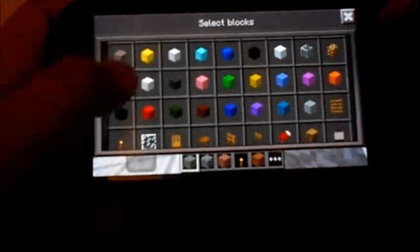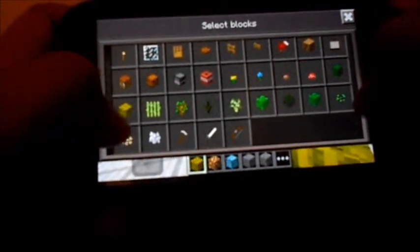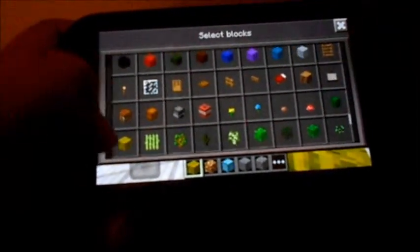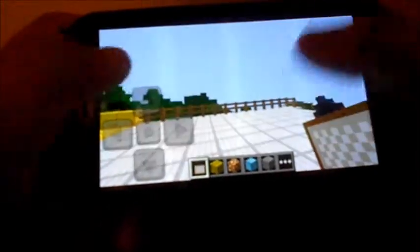The nether core block, glowstone. And also farming and such was added, including seeds and watermelons. And that's pretty much it. And paintings — let me just give you an example of paintings.